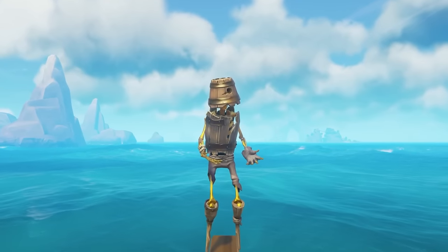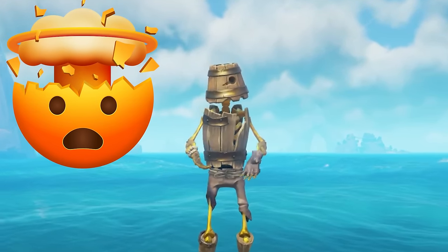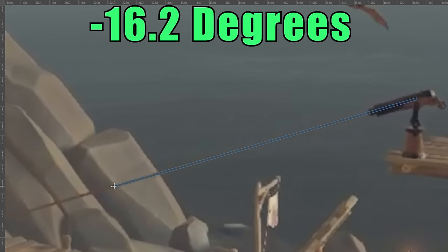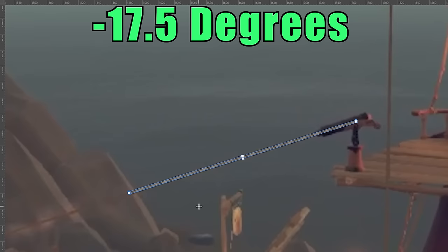When I put it into Photoshop, the highest decline angle which you can still walk across is 163.8 degrees, which translates to negative 16.2 degrees. And when I put the point at which you start having to slide into Photoshop, I get a measurement of 162.5 degrees, which translates to negative 17.5 degrees. So it's safe to say that at negative 17.5 degrees on the harpoon angle is when you will start sliding.